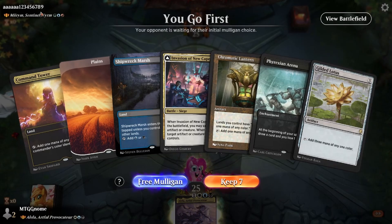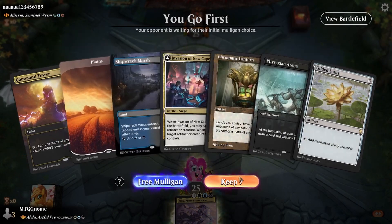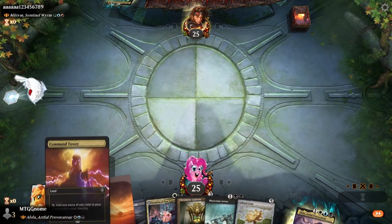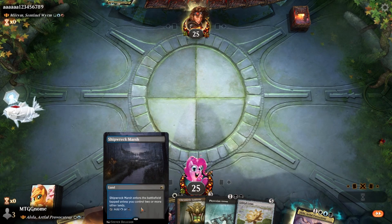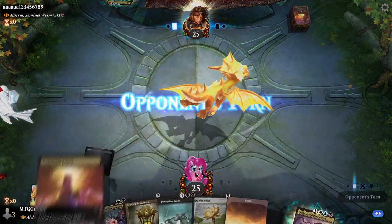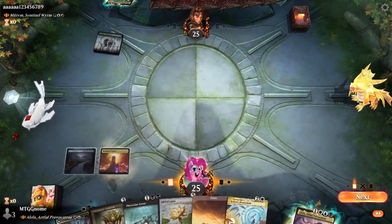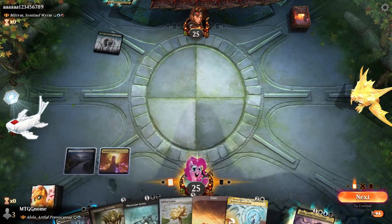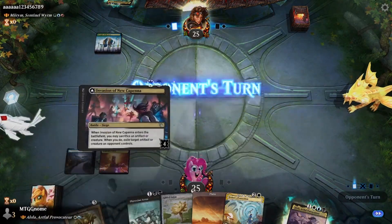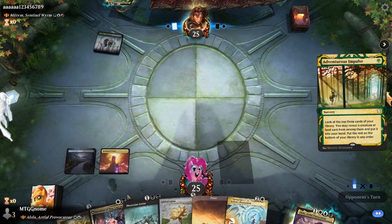We go first. We're up against Mirum — that's the player's name. We go first so we might have a slight advantage. We'll keep this hand, we get two random spells. Let's play the Shipwreck Marsh, we're gonna scry one to the top. Command Tower. We have Invasion of New Capenna.